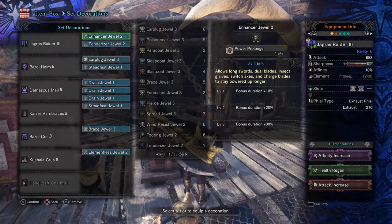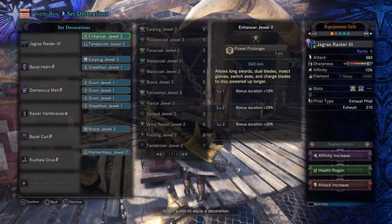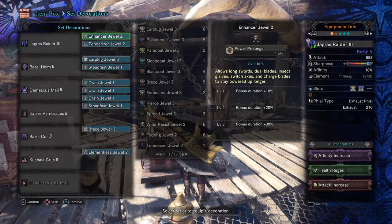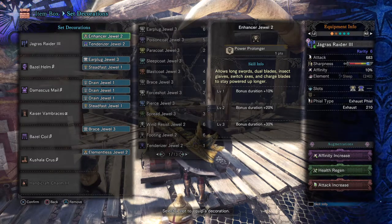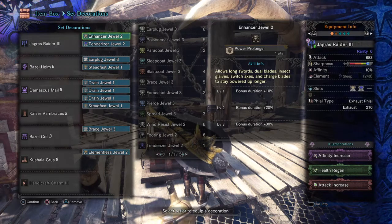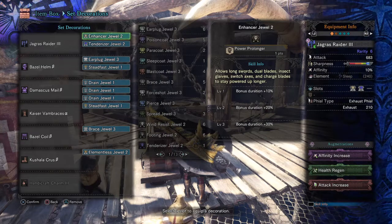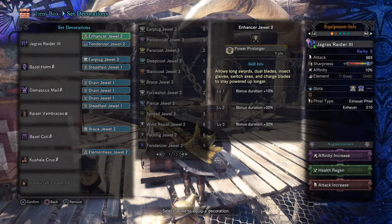I've also augmented the weapon to have an attack, health, and affinity increase, so the weapon allows you to be more aggressive in terms of damage while also getting a bit of health back. If you want, you could replace the attack or health augment with extra decoration slots to max out Steadfast and never worry about being stunned — this depends on how aggressive you are and how often you think you'll get stunned. If you don't want to go with Steadfast, you could go with Fatality instead, but it's entirely up to you.